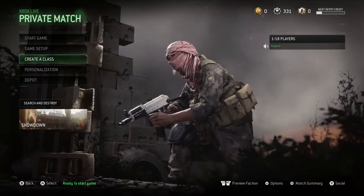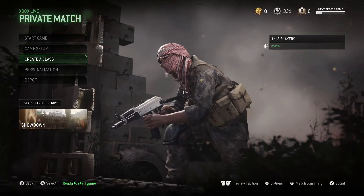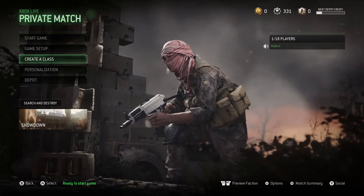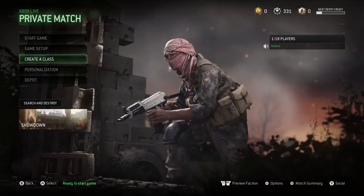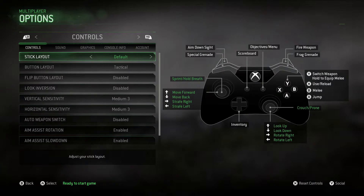What's up guys, it's Radix. I wanted to make a video on the best in-game settings to hear your enemy better in S&D. What you want to do is click on options and go to sound.